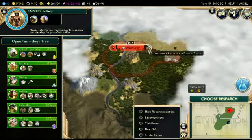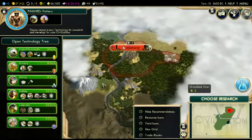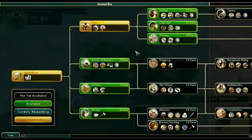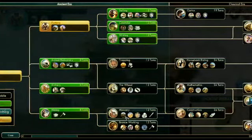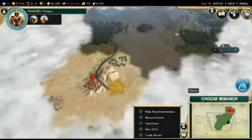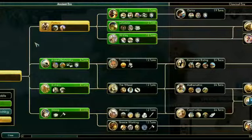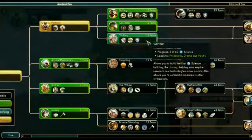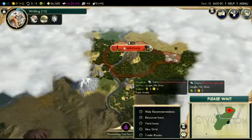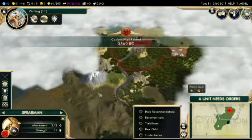We can build the shrine after the scout. Maybe jump for writing now — it's going to be a while until we can work anything. Masonry is after mining, which we're going to need at some point. I do like the idea of pushing the technological advantage a little bit early and we can afford to research that right now. Let's go for writing.